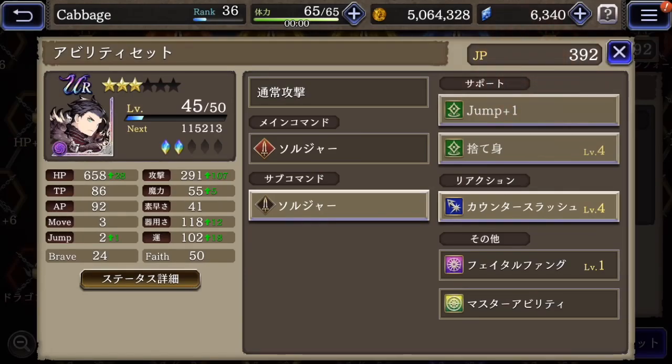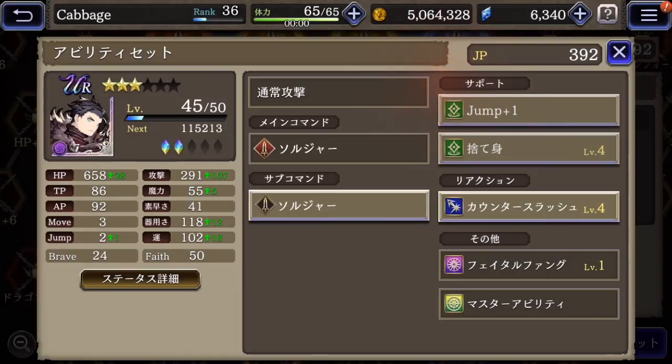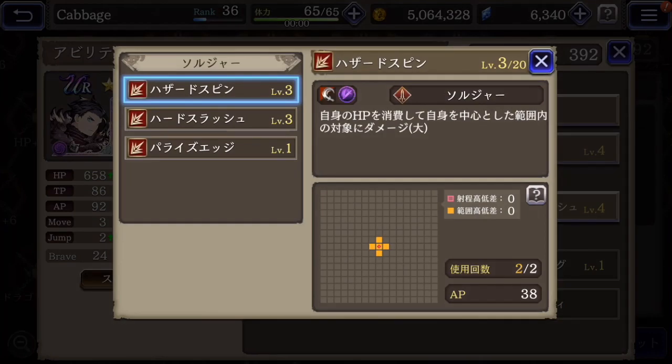And then right below that is the sub command. We can choose from his different jobs and get access to sub actions. This is maybe where you can most change the character because they'll be able to do different actions. I have his main command as soldier, and also his sub command as soldier.